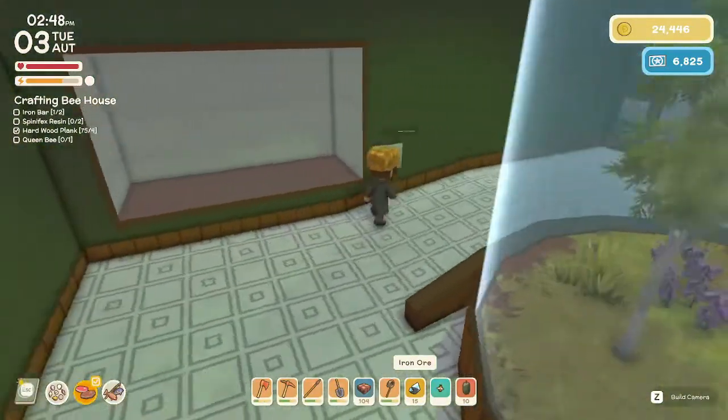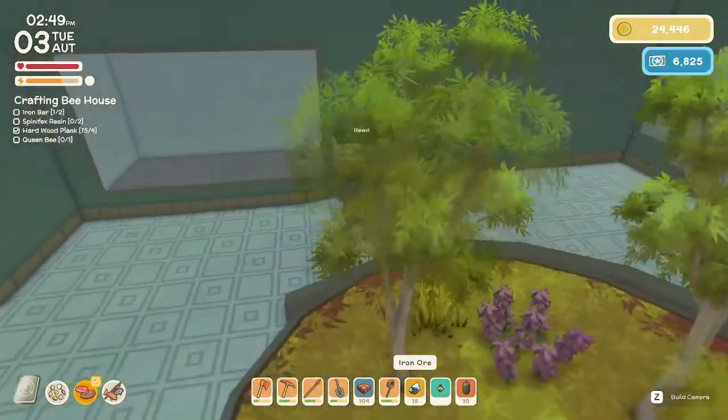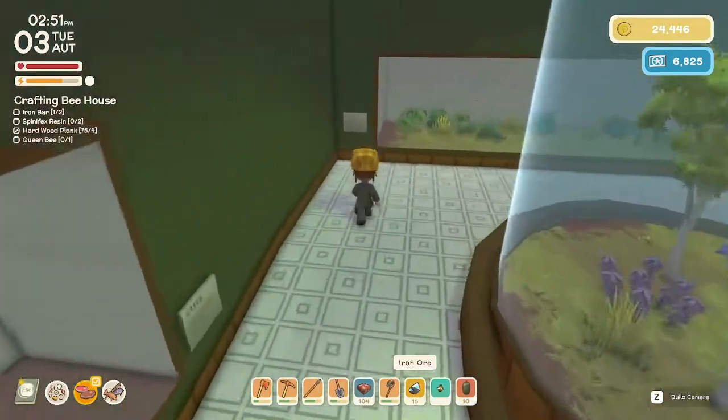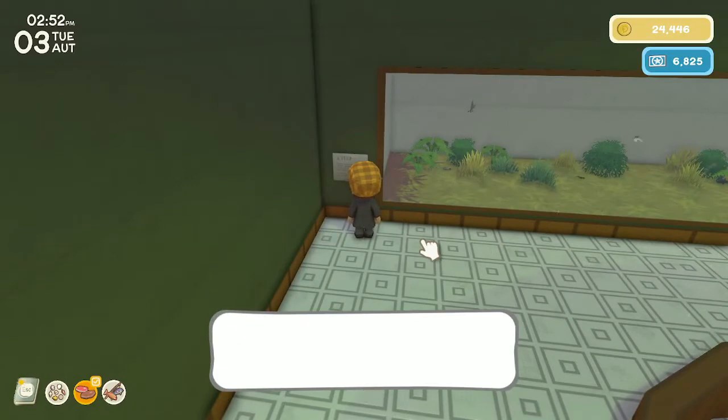Nothing in this biome yet. It says 'this exhibit is currently empty, we look forward to future donations.' But it also shows what's in each exhibit. That's pretty neat.